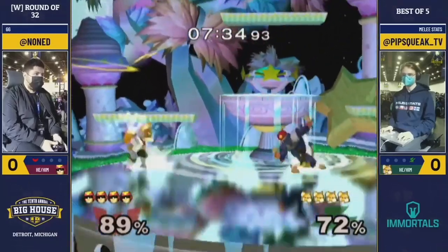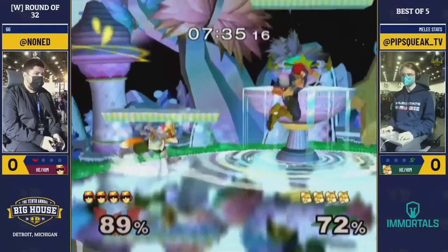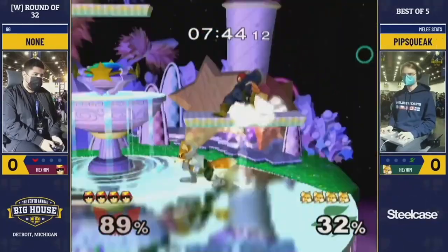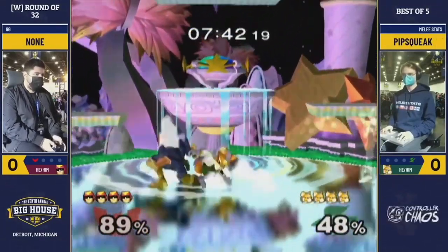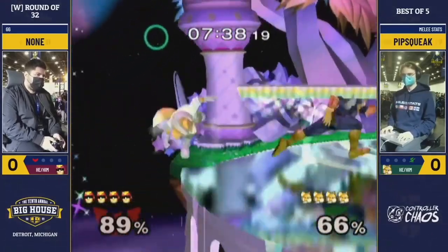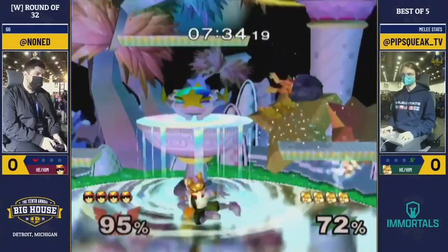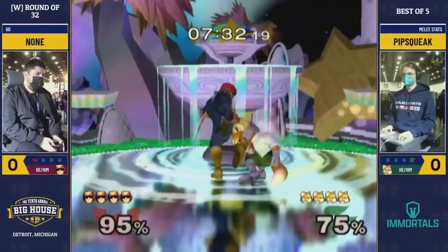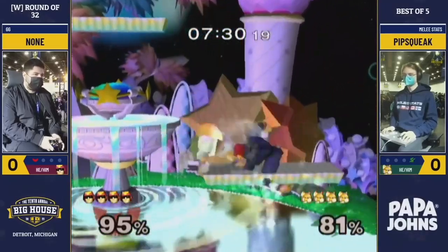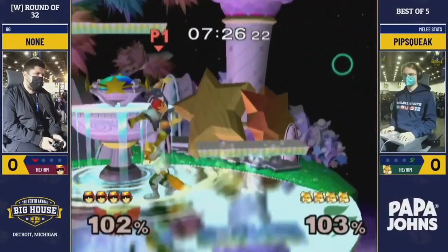You're going to see me make something I consider a big mistake in this matchup at the very start, which is overusing fall jumps. I think the main thing that Foxes do way too much in this matchup is fall jumping, because every aerial Falcon has kind of beats it out. You see him whiff punish it twice, and then the one time I hit, I didn't even hit anything meaningful and then I grab again. So let's start by saying: don't overuse fall jumps.